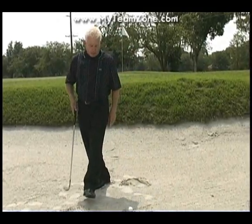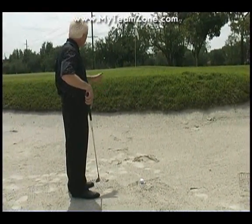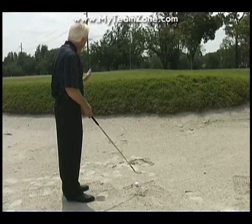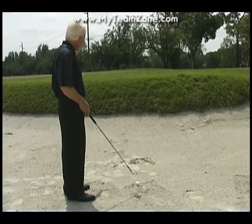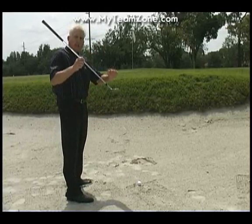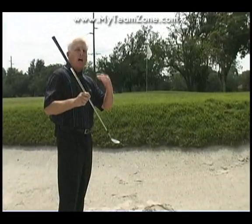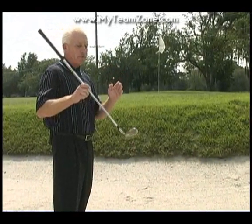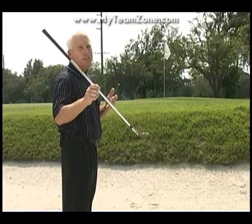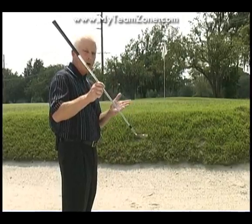As I turn towards the flag, you'll see how I set up for this shot. I'm going to open up my body lines — feet, knees, hips, and shoulders — about 25 to 30 degrees left of the flag. I'm going to point my club directly at my intended target. Ball off my left heel, weight on my left foot. I'm going to open my club face, whether it's a 56 or 60 degree sand wedge, to determine the height of my shot. A common mistake amateurs make is keeping the club face square while intending a high shot, then trying to adjust on the downswing — that creates a lot of difficult shots. Open the club face at setup to determine the height.